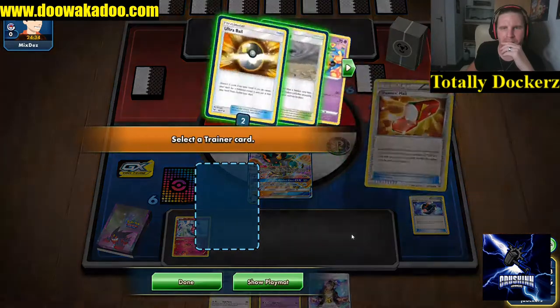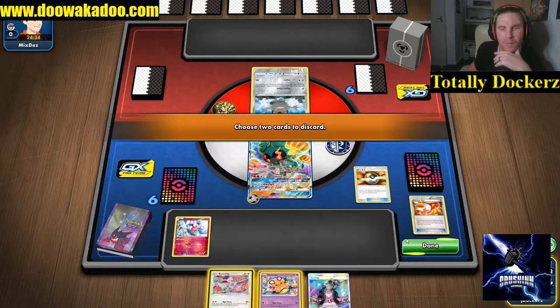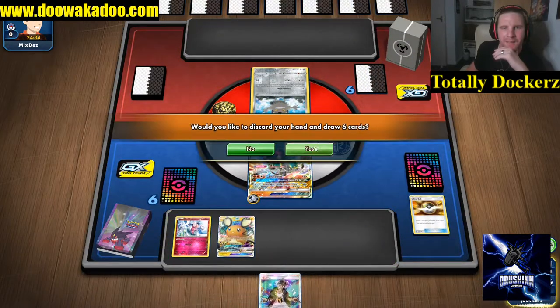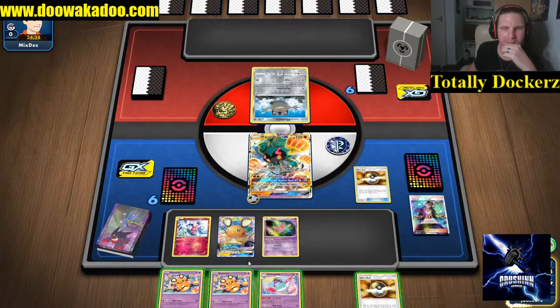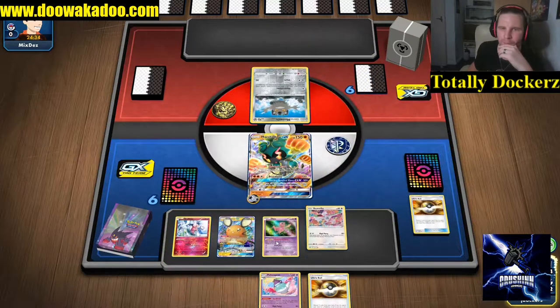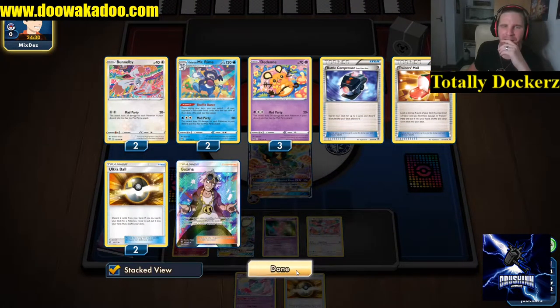I played that very badly. Ultra Ball - you'll do - because remember Twin Energy doesn't work on GX's. So we'll go get our Dedenne. We can build up something, get these out the way, go get the last Bunnelby, put it on the bench for our Mew to copy - and we've got a misplay there. Two, four, seven - 140. We could have been hitting higher but we need a nice Juniper, N, or Marnie - any of the draw supports.